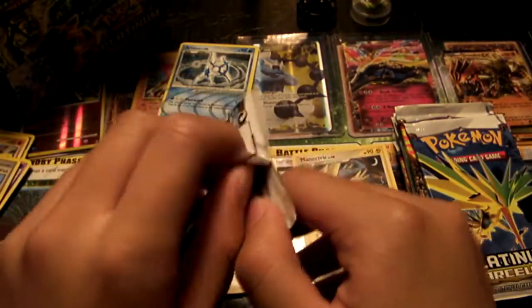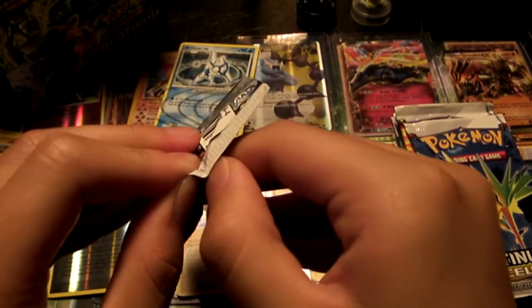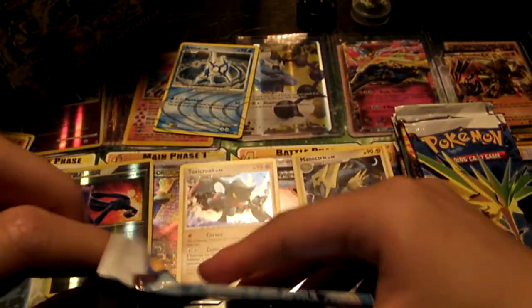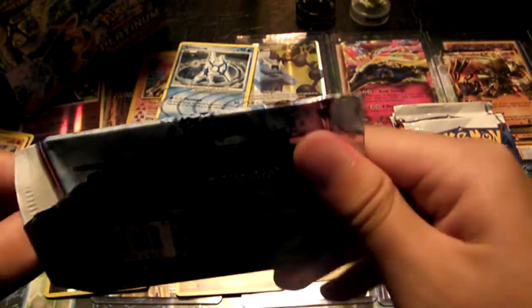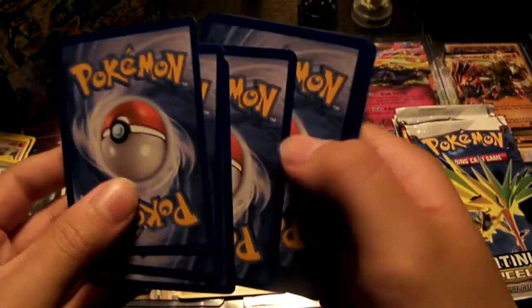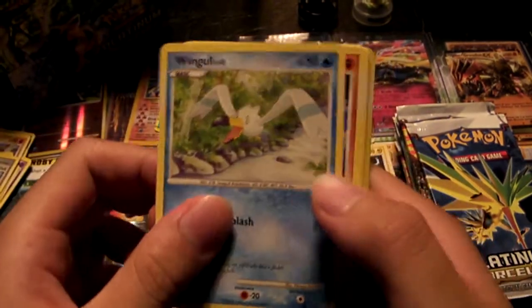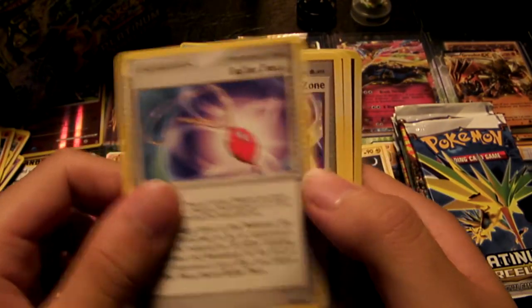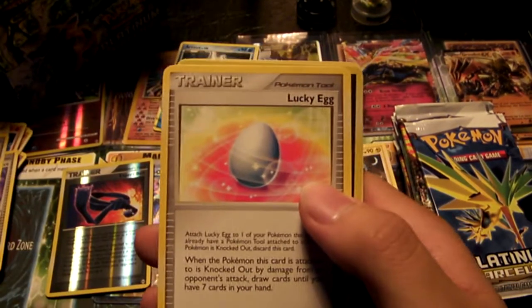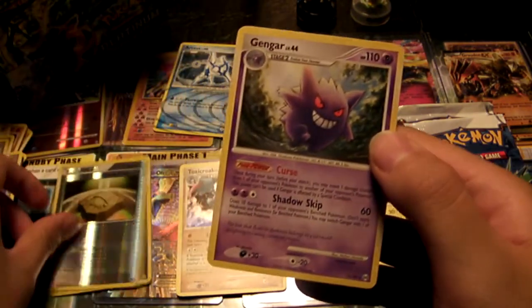This pack is trying to resist itself — maybe it's got some good stuff in it. So we have an Electrike, Quagle, Kabuto, Shinx, Charmander, Buffer Piece, Ultimate Zone, a Lucky Egg, a Reverse Foil Dome Fossil, and we have a Rare Gengar.